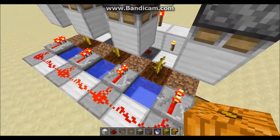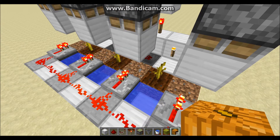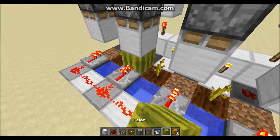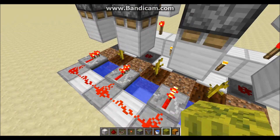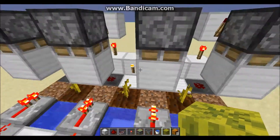When a pumpkin or watermelon grows on these locations, they will immediately be harvested, and as you can see, there are no strays. And to test watermelons — when you place them, you will see that all of the pieces will either get pushed into the block or be picked up by the adjacent hoppers around the system.